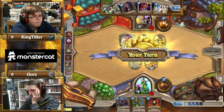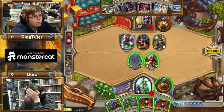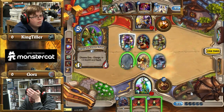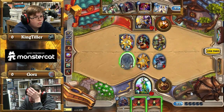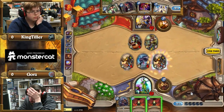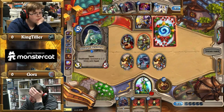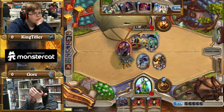Is he even playing Wild Growth? He's not playing Wild Growth — just Innervates, and both of them are in his hand right now. That's going to destroy him. Whatever he gets off it can't really be too scary — it's all like one-drops and two-drops. The Shredder is not bad; that was probably the highest cost minion in his deck. He could have gotten an Ancient Watcher — is he playing Foe Reaper? No he's not, from what I saw.